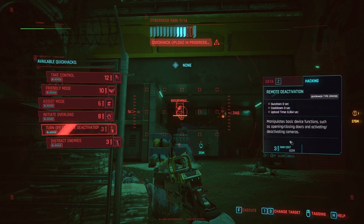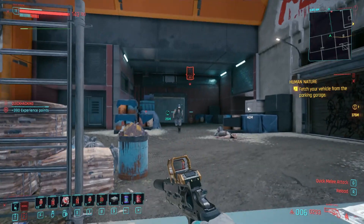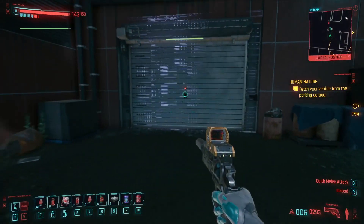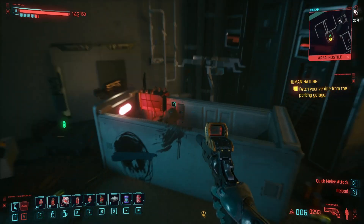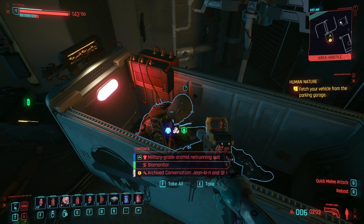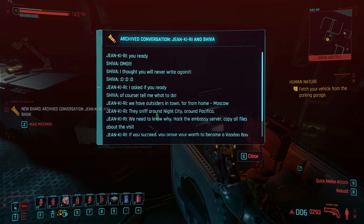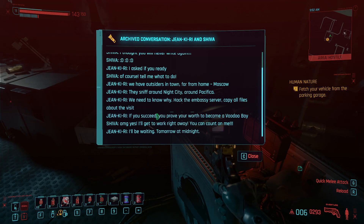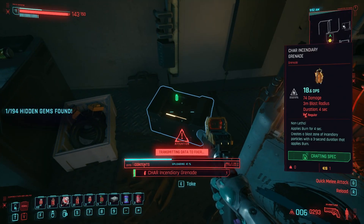This mod is very fun and helpful, especially if you want to find all of the hidden gems in the game but you don't want to look online for a guide, because it transforms all the hidden gems into side missions and mini gigs that you can complete at your leisure. After picking up and reading the shard associated with the hidden gem, the mission is completed and you are awarded with experience and street cred that is scaled to your level, as well as a little bit of fun lore.